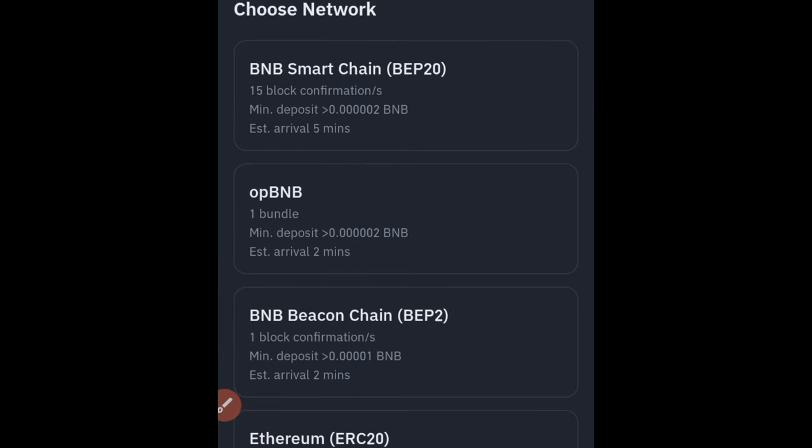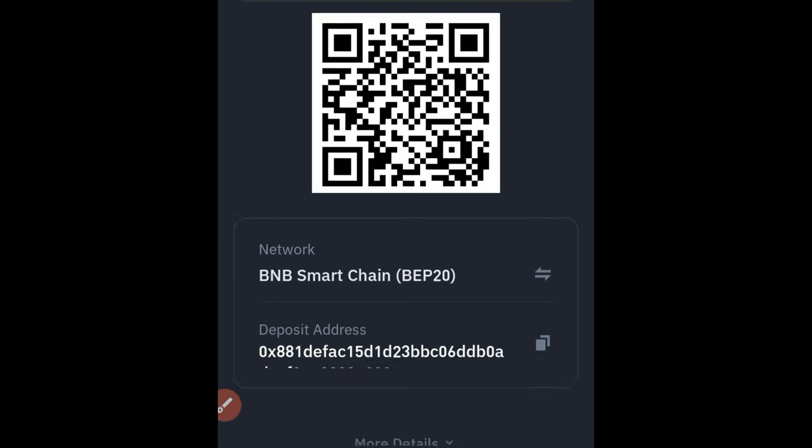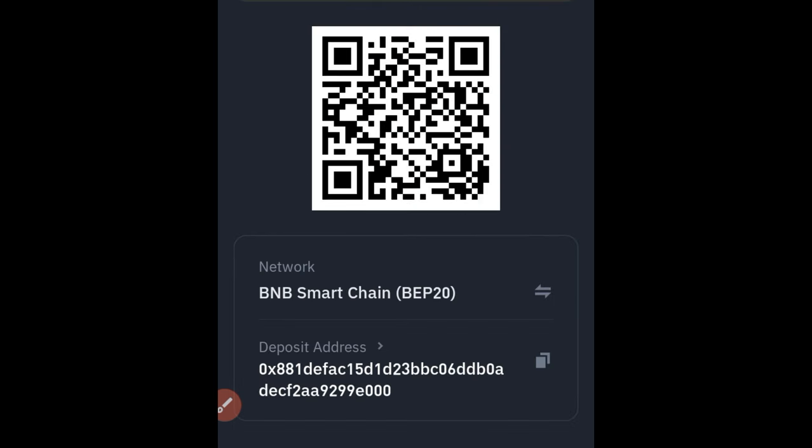So we want to deposit BNB, which is the first option — BNB on the Binance Smart Chain. Click on that and this is your BNB wallet. Remember it is the Binance Smart Chain wallet, which is BEP20. Go ahead and copy that wallet address. Now, to get BNB into Binance, we are going to go to Bybit because that is where P2P is enabled. We'll go to Bybit, buy our USDT there, use it to buy BNB, and then withdraw that BNB to Binance to stake it.